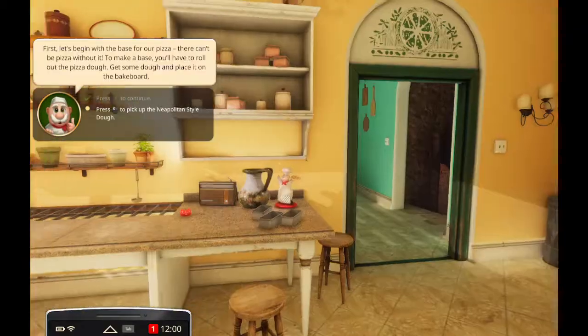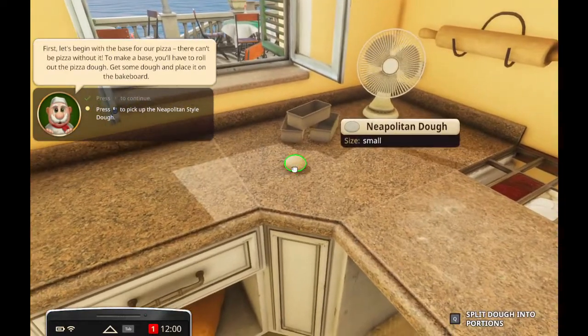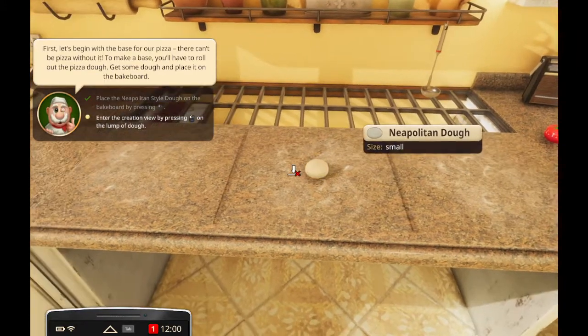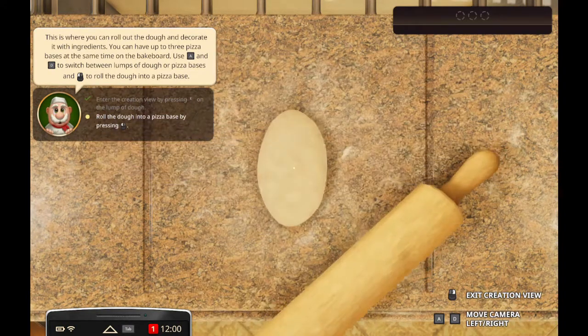Okay. First, let's move the base for a pizza - have to roll out pizza dough. To begin, make our own dough eventually, place it on the bake board. Is this a bake board? I'm gonna go with yes. Enter the creation view. Oh yes, let's roll that.